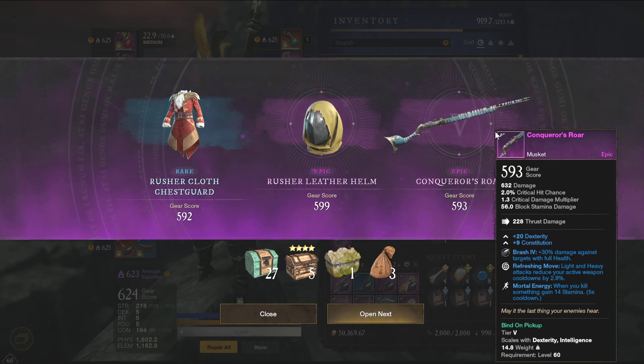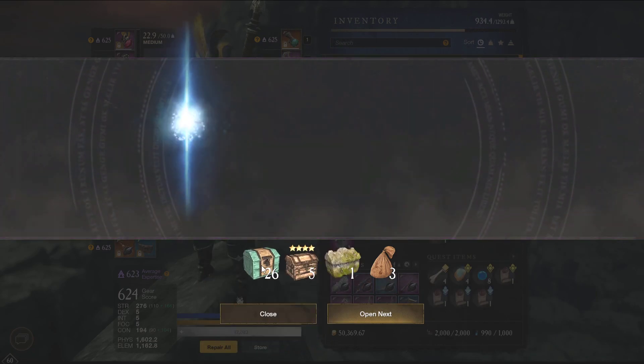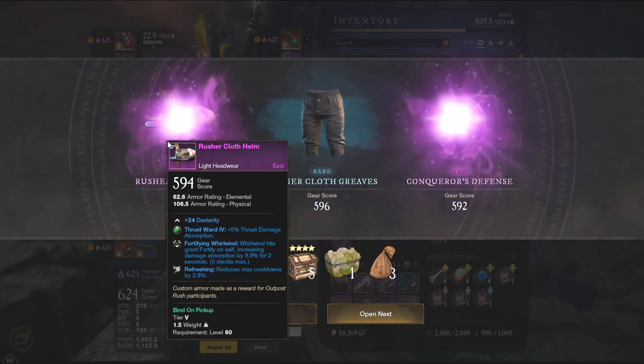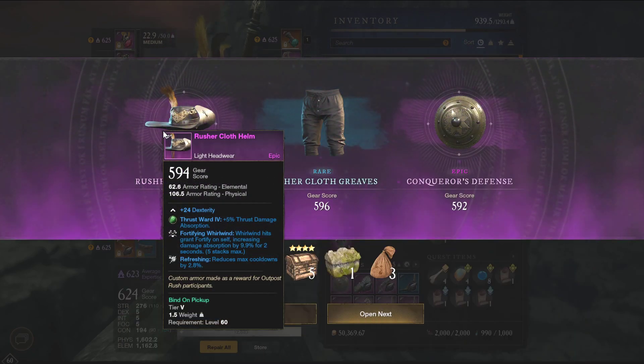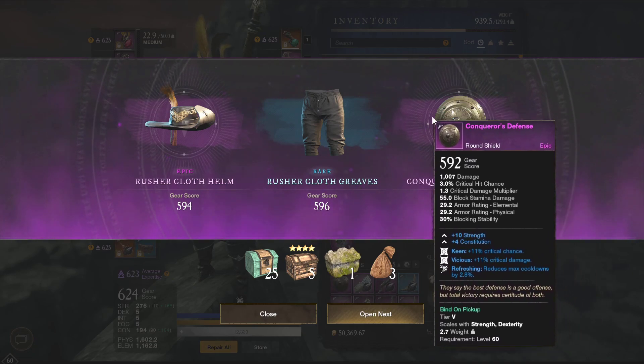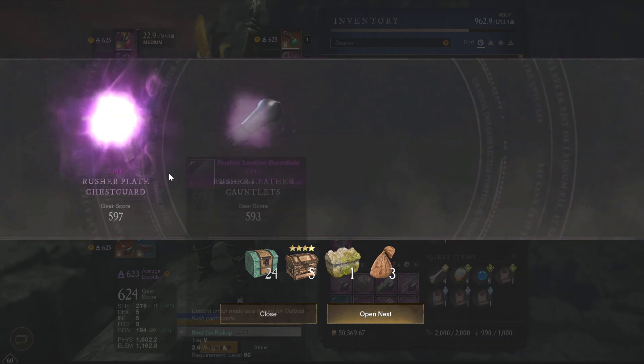Strength focus, dex con — nothing good. I'm hoping for at least one legendary, but so far it's not looking too hot. Fortifying whirlwind, refreshing on a light dex piece — this actually doesn't look bad. Keen, vicious, refreshing. That piece is the first one I actually don't think is necessarily bad. I don't know how useful refreshing is on a shield if you're going for an assassin build, but I could see some situations where this could be used.